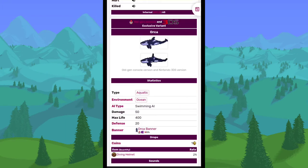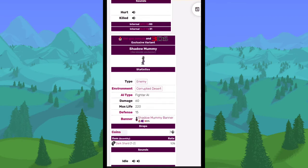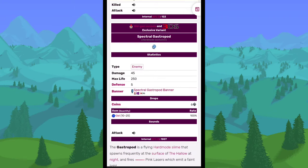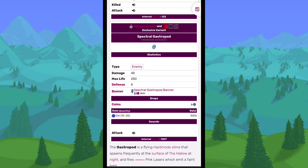The Orca was a reskin of the Shark — did exactly the same thing, just looks like an Orca. The Shadow Mummy was basically just a reskin of the regular Mummy. Another removed Mummy is the Spectral Mummy, also a re-textured Mummy. The Spectral Gastropod is a retexture of the regular Gastropod, except this one does a little less damage but has more health.